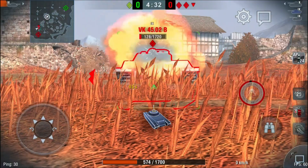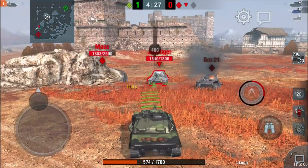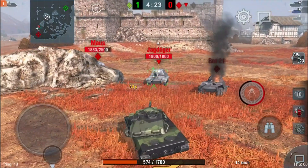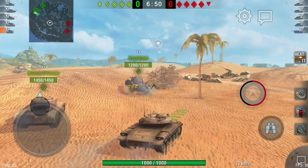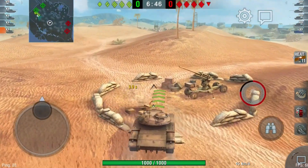So you have two ways of obtaining this tank. Your best odds are by playing daily, doing your five wins at high tier, and unlocking it via that means. The next important point is how to use your T49 ATGM.